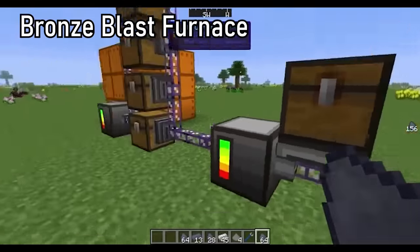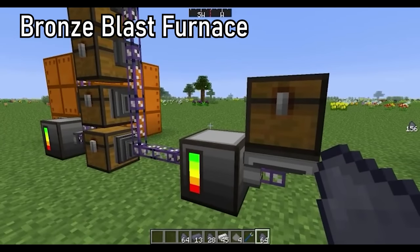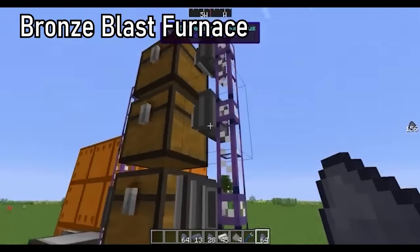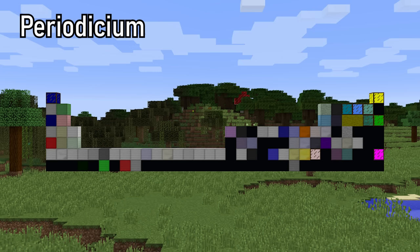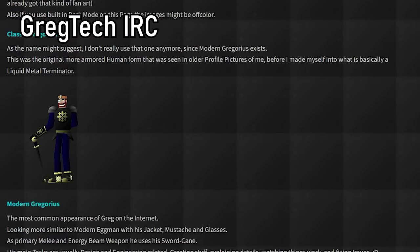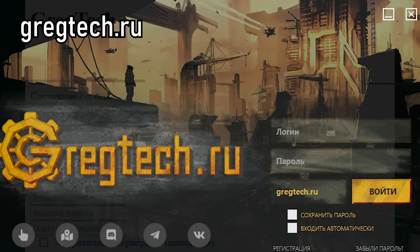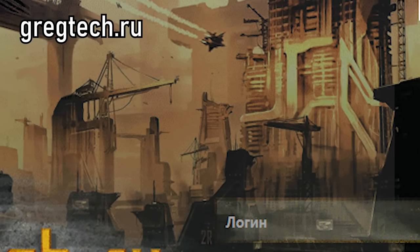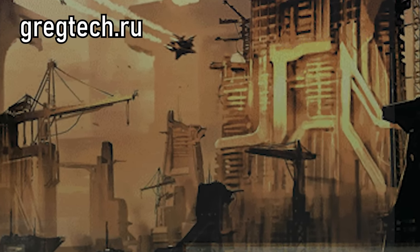The Bronze Blast Furnace is an unused Gregtech New Horizons multi-block. While it has been replaced by the Bricked Blast Furnace in 2016, it has taken on an almost mythical status in the GTNH community. Periodicium is an alloy added to Gregicality — an alloy of every single element in the Periodic Table. A few months later, some nerds on Reddit noticed that Periodicium only contains 115 elements instead of the 118 required to complete the full Periodic Table. The Gregtech IRC is a hidden chat where you can talk with Gregorius Technetissis himself. Gregtgt.ru is a Russian Gregtech server first spotted online in late 2020, but it went offline around March 2022.